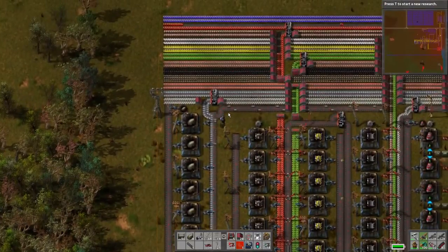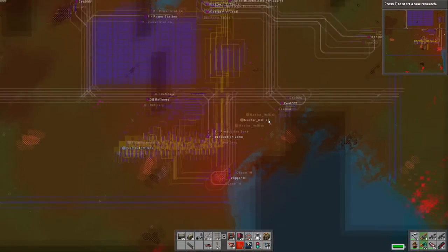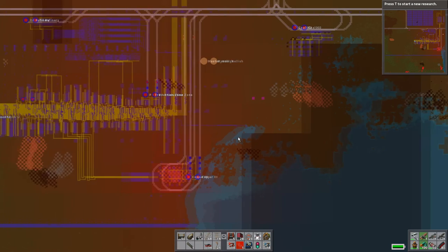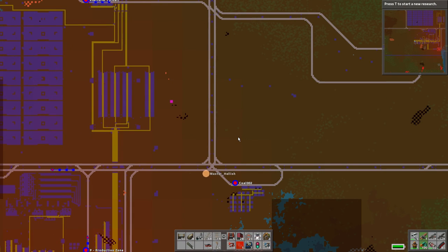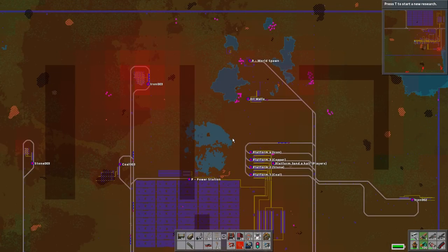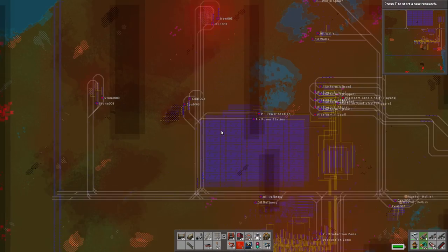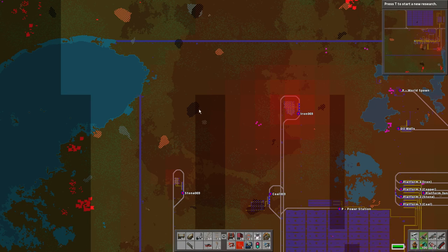I'm going to go try and kill some aliens with these blueprints - we'll see how it goes. I'm going to go down to that bottom right first, because we get attacked there quite a bit, and then I'll come round to the bottom. I should have gone in a car, really, but never mind. Coal's nearly out, Tidmouth. Coal 2's nearly finished. We've got Coal 3, though. Which means we need to get Coal 4 sorted soon. We're going to have to start looking outside the walls.